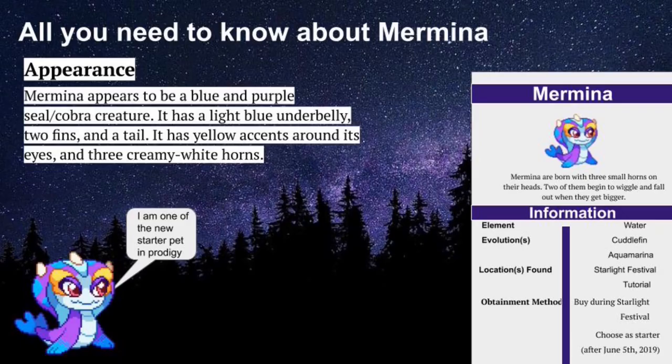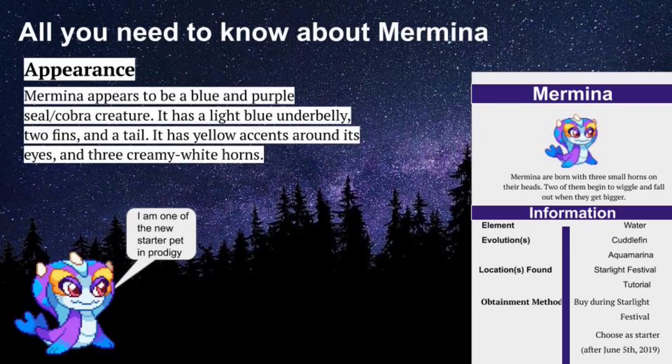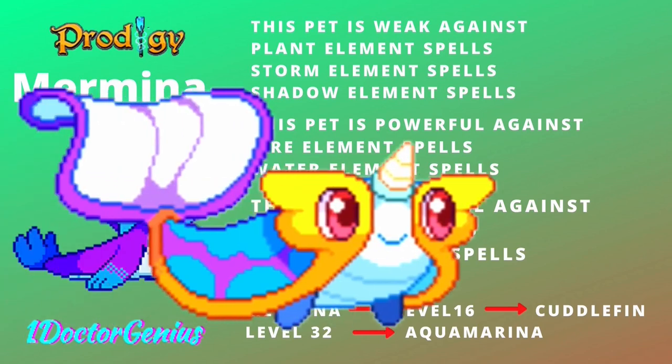Now we have Mermina. This is a water-type pet and it evolves into Cuttlefin and then Aquamarina. This is only obtainable during Starlight Fest or during the tutorial. It appears to be a bluish-purple hybrid of a cobra and a seal. It has a light blue underbelly, two fins, and a tail. Its eyes also have a yellow bezel around them. Merminas are born with three small horns on their head — two of them begin to wiggle off and fall off when they get bigger.